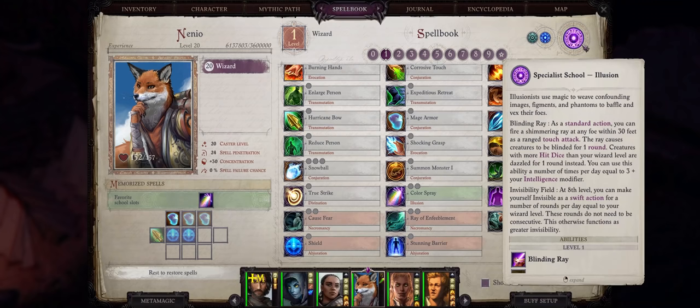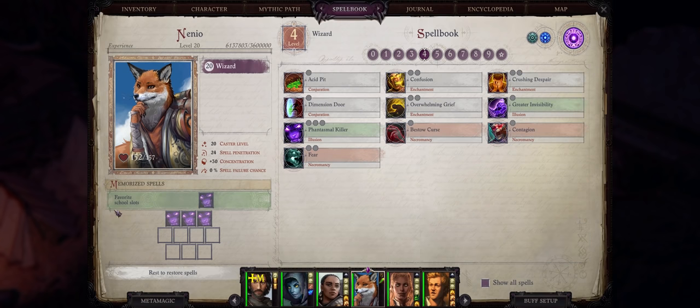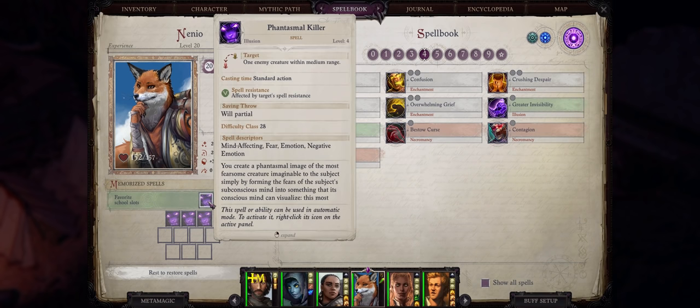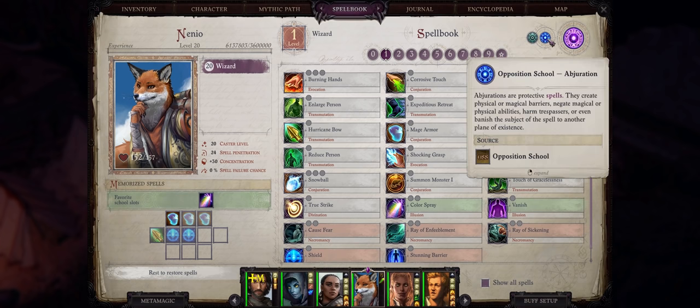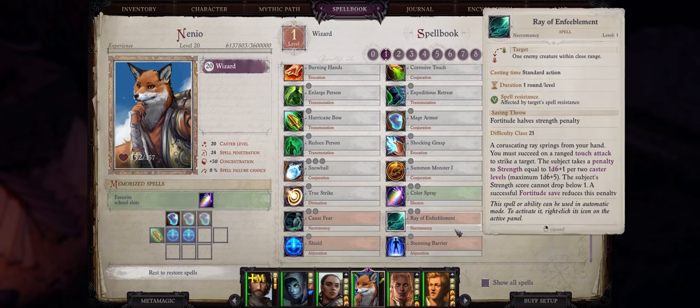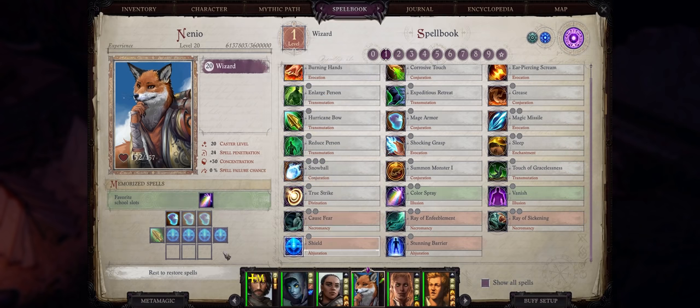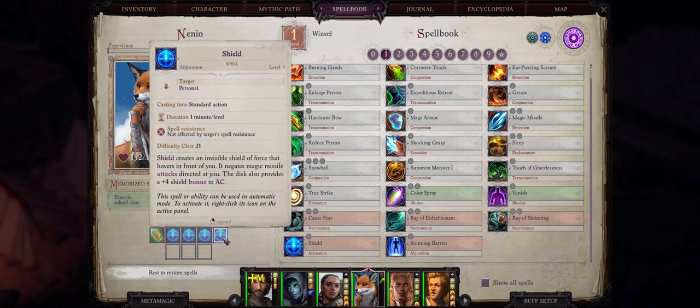Nanyo is also an illusionist, so she has the illusion school as her specialist school. This means that on every spell level she will have an extra illusion school slot that she can only spend on an illusion spell. On the other hand, she also has both the abjuration and the necromancy school as opposition schools. She can still cast spells of those schools, but whenever slotting those spells they will take two whole slots instead of one — so even though you have four shields memorized, each use will cost two slots.